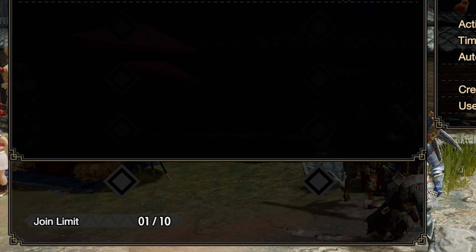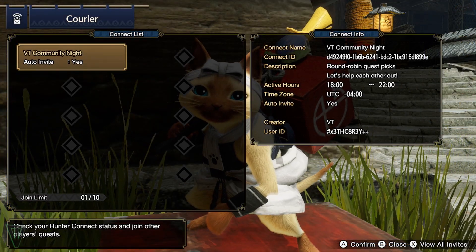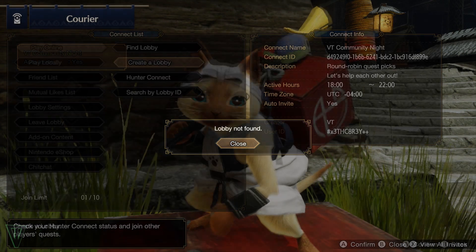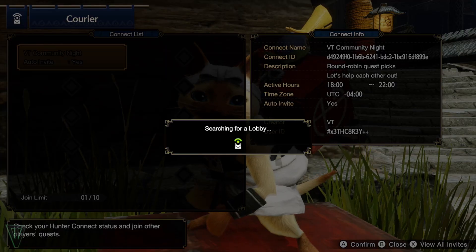You can only have 10 Connects at a time; however, there doesn't appear to be a limit to how many people can be registered to a single Connect. If the Connect lobby is full, you'll be prompted to create a new lobby, saying there isn't one available. If there are multiple lobbies due to players dropping in or out, you can choose which Connect you'd like to join.